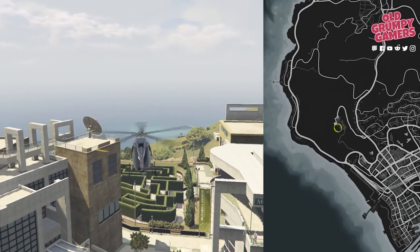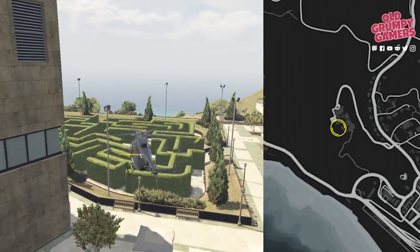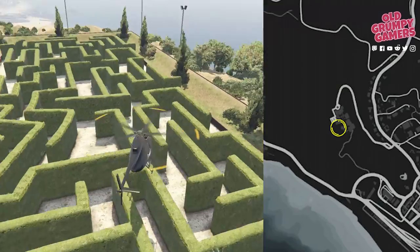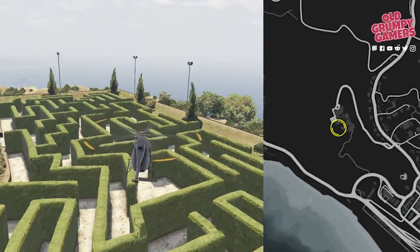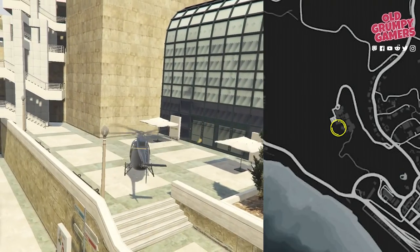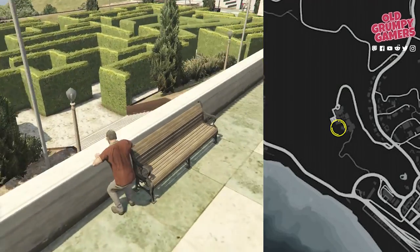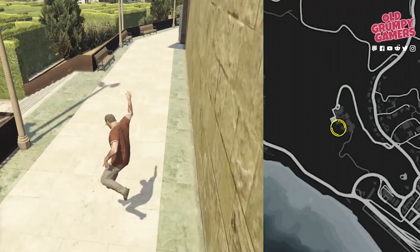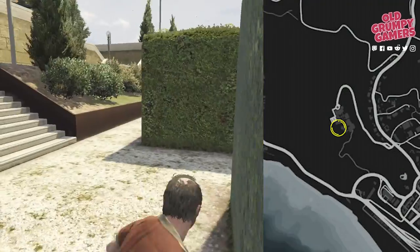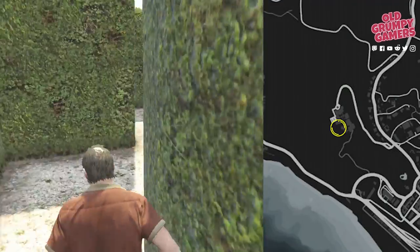Next on the list is the observatory. On the car park side there's a hedge maze — you'll find the letter scrap in the middle of that maze.